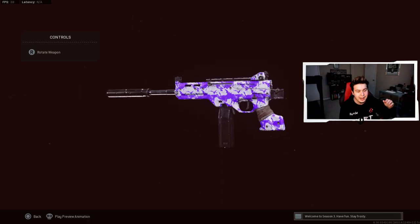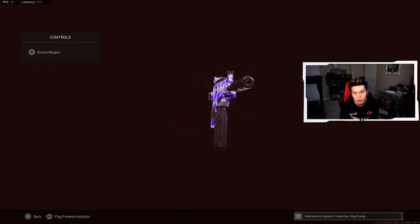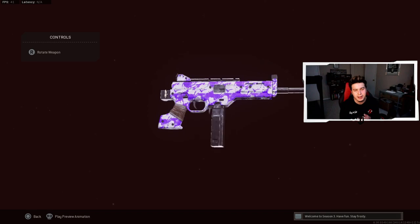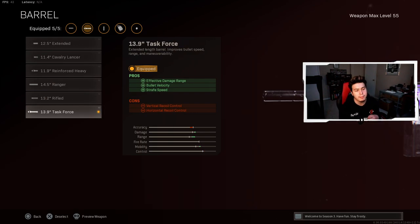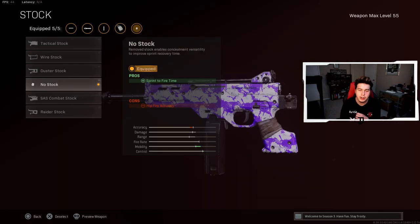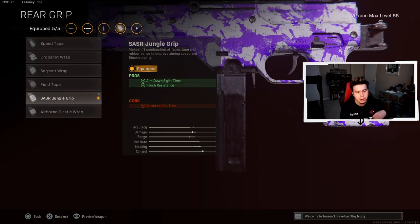We're pairing the Krig 6 with the LC-10, probably one of my top three favorite SMGs in Warzone. Let me know how you guys rank the LC-10. For the muzzle, Agency Suppressor for sound suppression, vertical recoil control, bullet velocity and effective damage range. For the barrel, the 13.9 inch Task Force barrel for effective damage range, bullet velocity and strafe speed. For the stock, No Stock to increase sprint to fire time. For the ammunition, the Stanag 55 round drum for 55 bullets in the magazine. For the rear grip, the Jungle Grip to increase aim down sight time and flinch resistance.